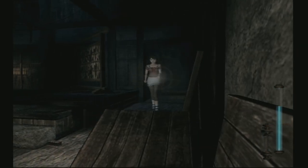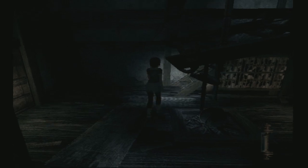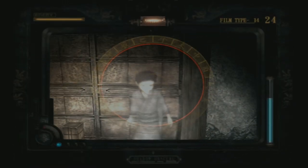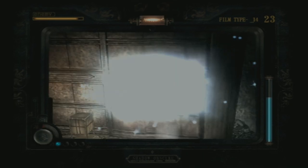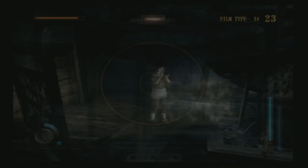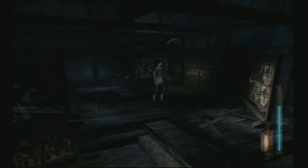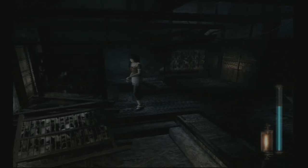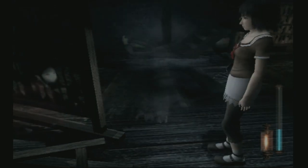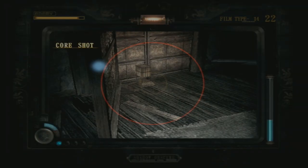The trouble is they kind of come at you from every angle, and it's not just the fact they come from every angle — it's how quickly they come at you. That's probably the biggest problem. You don't know which one is going to be active and which one is going to attack, because the others will just run away from you. Got him with a core shot.